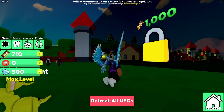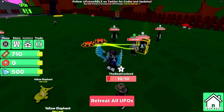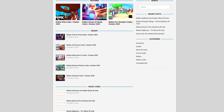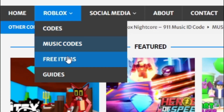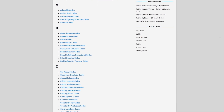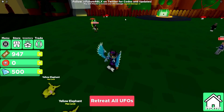Are you guys filled up with watching YouTube videos for Roblox codes? Well, I've got a solution for that — that's rblxcodes.com. On the website you can find game codes, music codes, and guides. There is tons of stuff in there that you guys have to check out. We cover codes for over 300 Roblox games, so if you need a code for a game, it will be there.